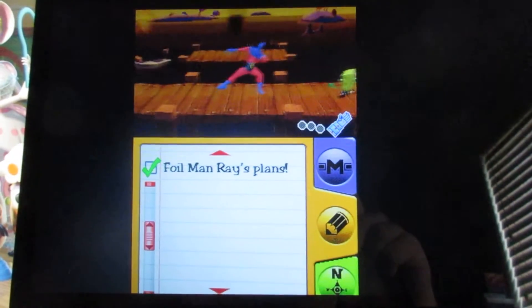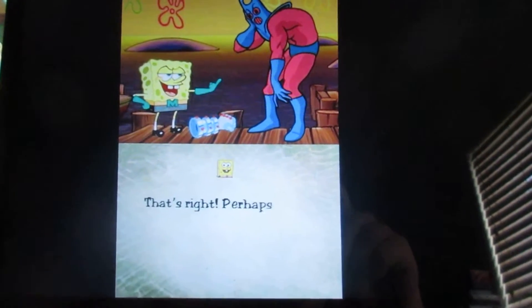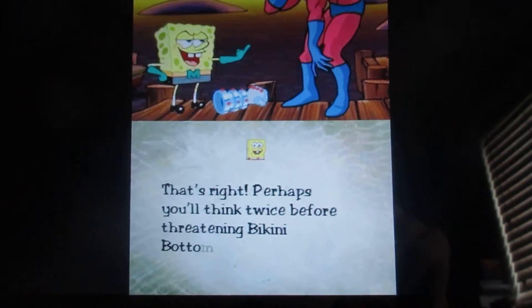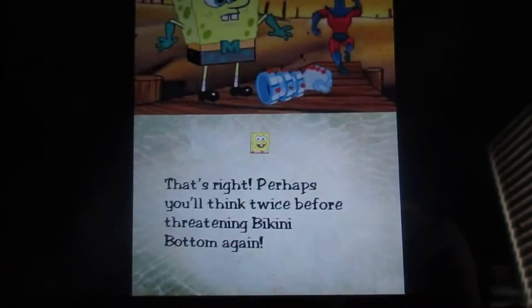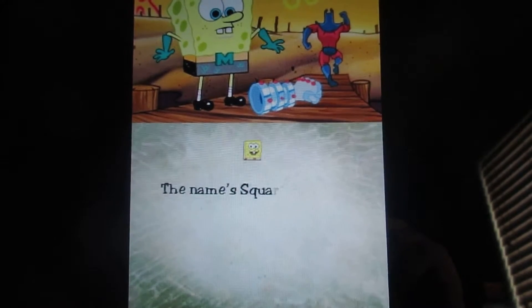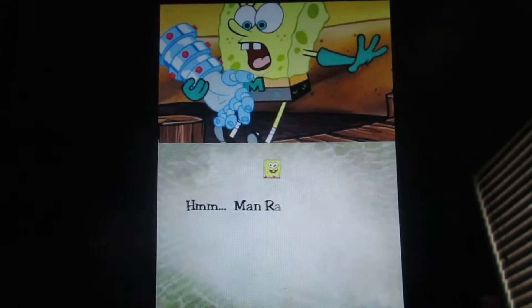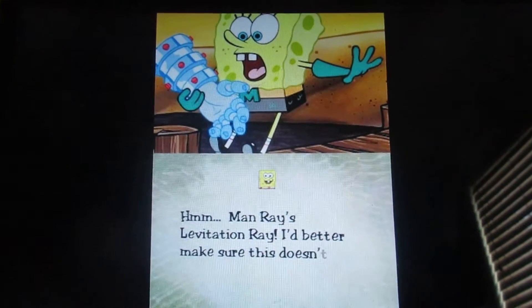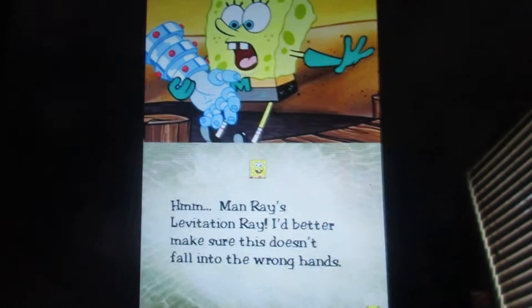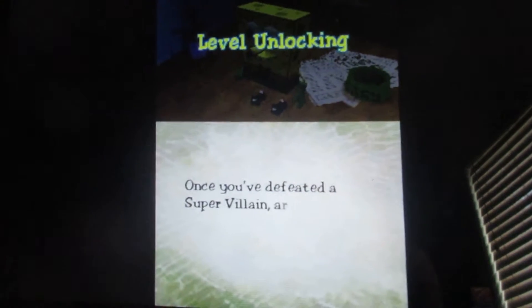And his dialogue appears after he's defeated. Sorry that it's a little bit cut off. You certainly don't want it to fall into the wrong place. He's just back into his house. Also another thing about level unlocking.